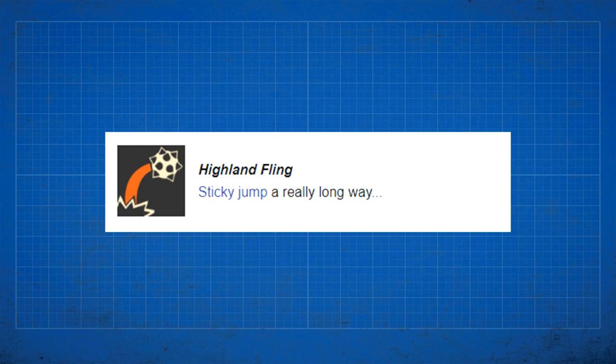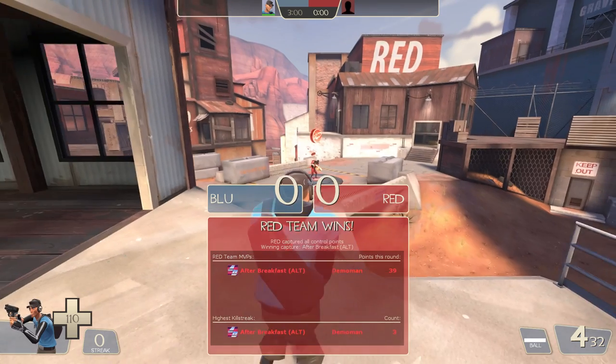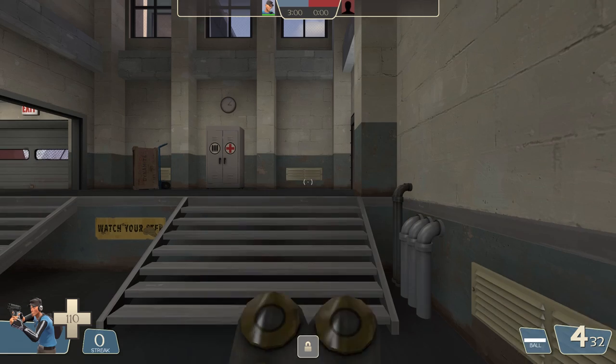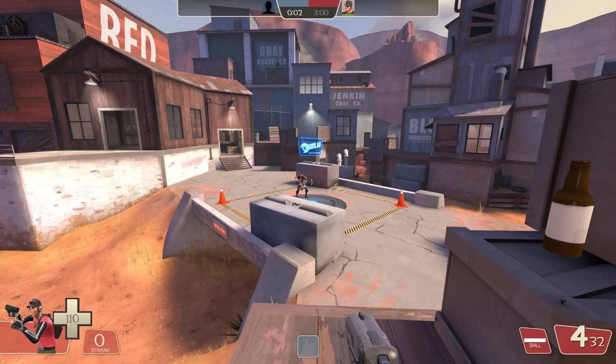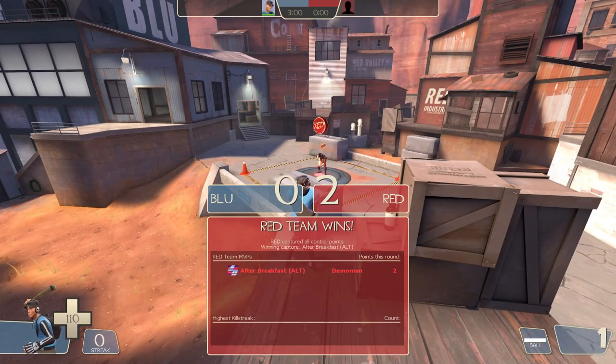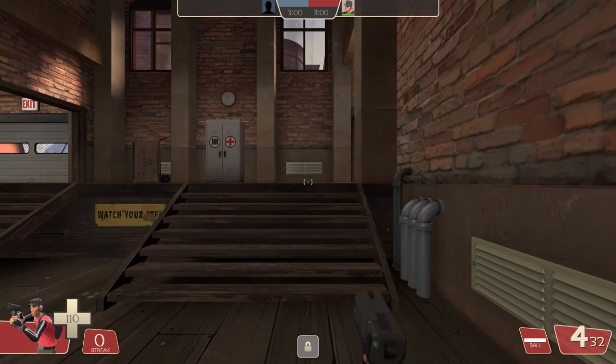The Highland Fling achievement relies on horizontal distance traveled and can supposedly be earned by sticky jumping just as the round ends. Highland Fling is earned for sticky jumping a really long way. It's unclear what this bug is actually claiming — obviously if you perform the right requirements right as the round ends you'll get it, and that doesn't seem like a bug. Testing whether it counted the distance from being teleported back to spawn after the round ends didn't seem to work either.